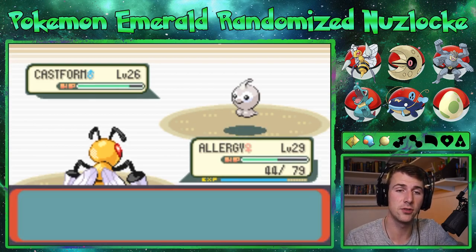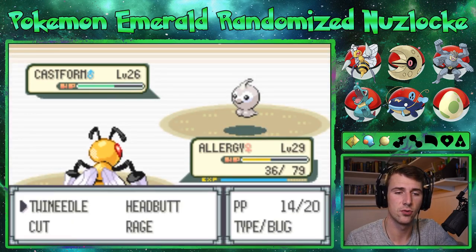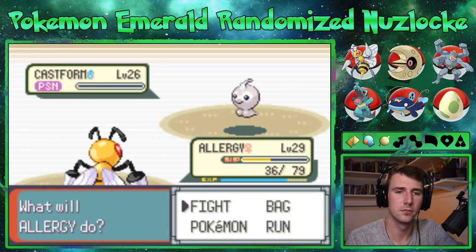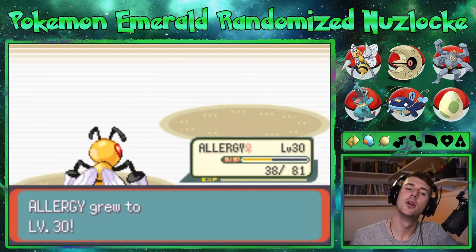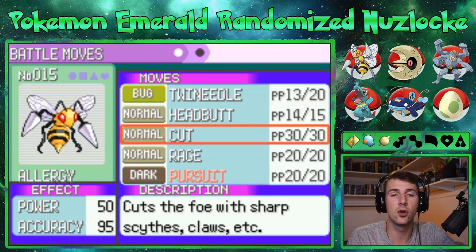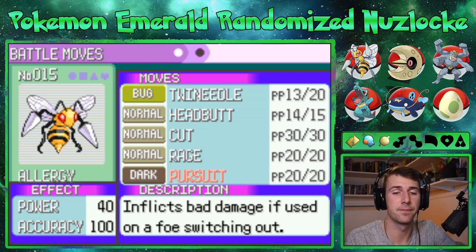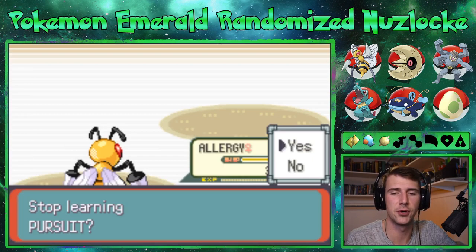I really do want to do battles. Powder Snow — all right cool. But you don't have your ability to change your form. Pursuit — that's really good actually, I'm not mad about that. Headbutt's good and it's special in this game, and people don't switch out as much in the game, so we're not gonna learn it.